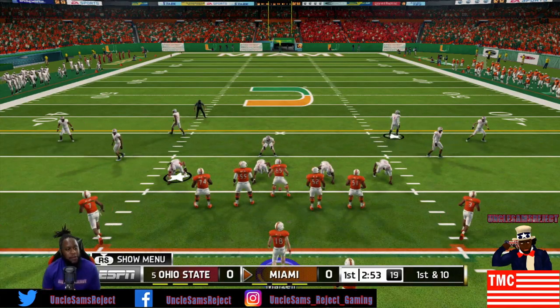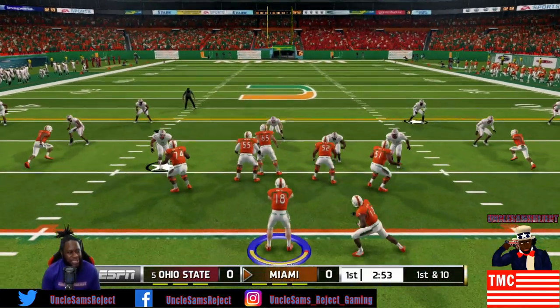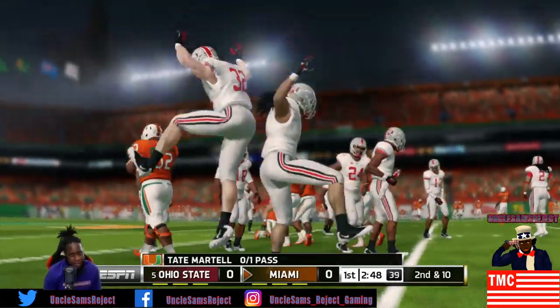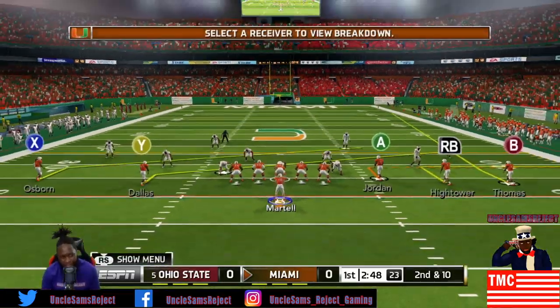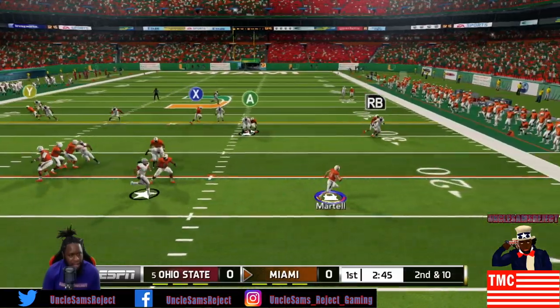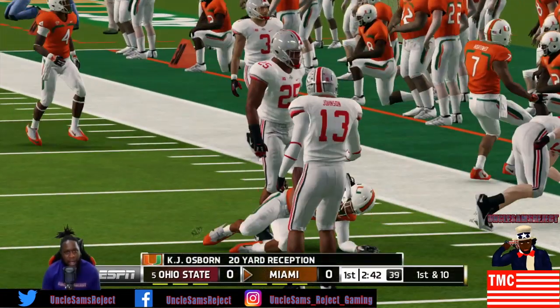Alright boys, our first drive is Tate Martell coming out here leading the Hurricanes. He's got a receiver open and it's a dot - and dropped, nearly picked off. Come on man, Tate Martell ain't gonna give you 100 good throws all game! Flush out of the pocket - boom, sets his feet, got Osborne - KJ Osborne, welcome to the squad!